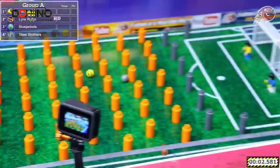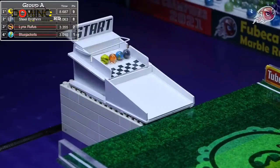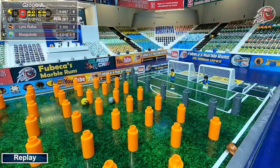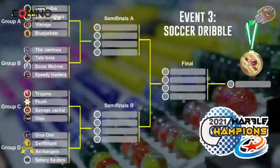They are off — there's one goal and another, and the Vikings score at the very end. They advance, as do the Steel Brothers. The Lynx Ruffus and the Blue Jackets — the first to get down but they do not score a goal and are eliminated with two and one points respectively. Easy goal for the Steel Brothers, and a little knock from the goalie almost cost the Vikings their goal, but they are able to advance along with the Steel Brothers into the first semifinal.